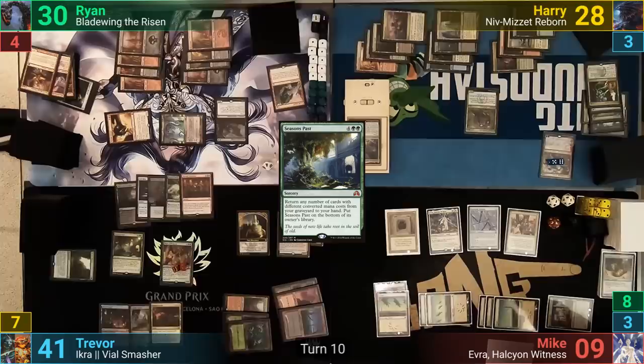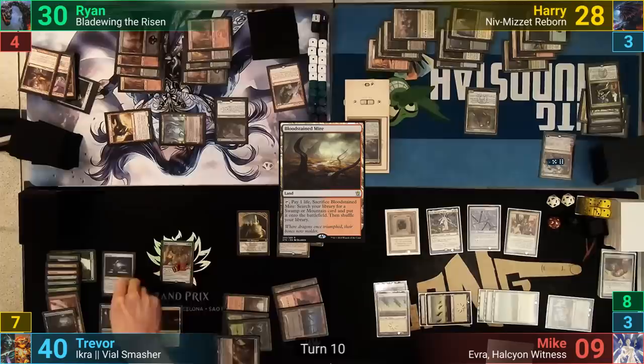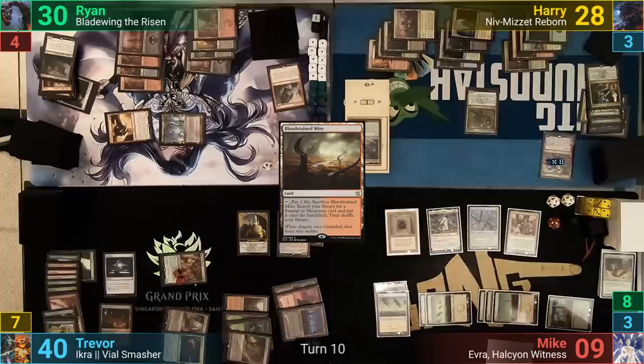Trevor plays a Bloodstained Mire for turn and cracks it, losing 1 to find a Smouldering Marsh. He recasts his Sol Ring and swings the Bane at Ryan, but Ryan blocks it with the Deathbringer Regent. In Trevor's second main phase, he casts Farseek and discards down to seven before going to find his land.